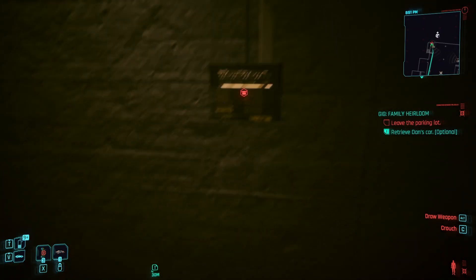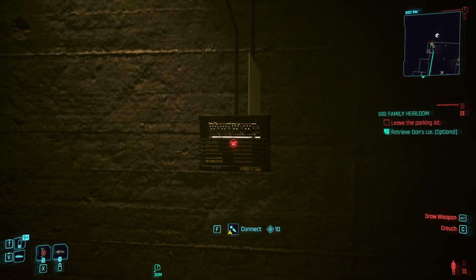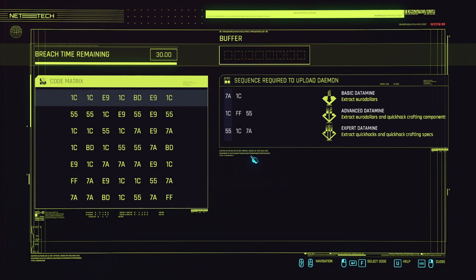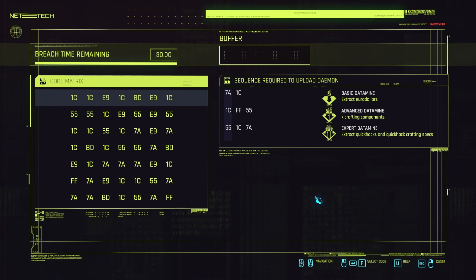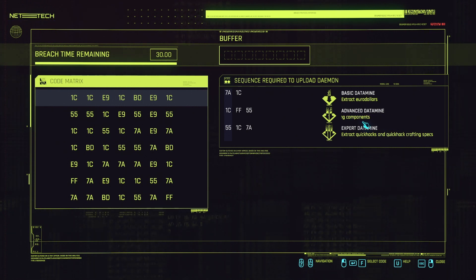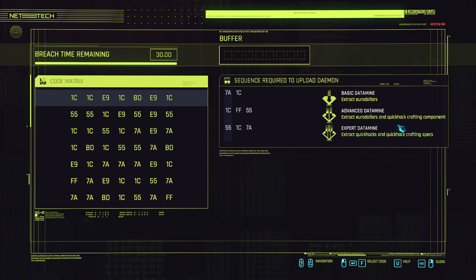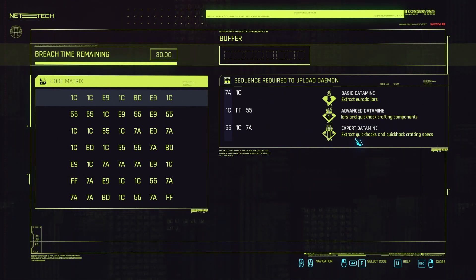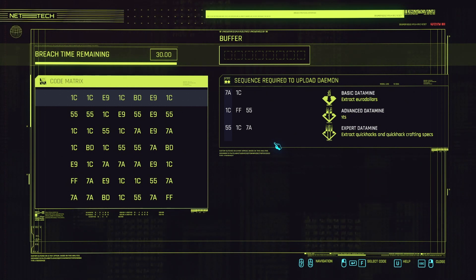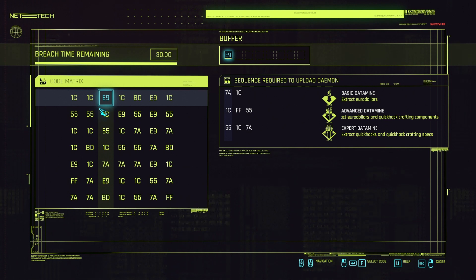To hack an access point you need to connect - you need 10 Intelligence for some of them. Most of the time there are three reward tiers you can aim for. The basic reward gives you just money. The advanced reward gives you quick hack crafting components. If you complete all three sequences you also get quick hacks and quick hack crafting specs. Always try to go for all three.